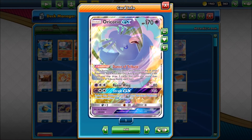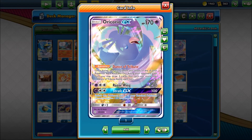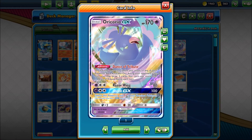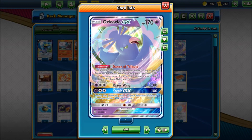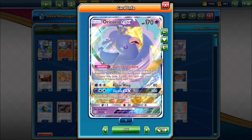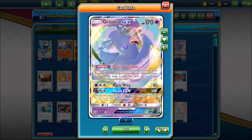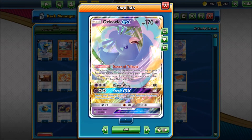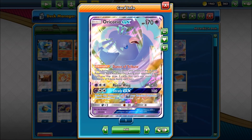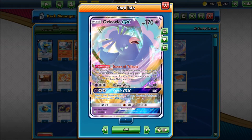Speaking of three cards from an ability, we have Oricorio GX and its Dance of Tribute ability. Once during your turn before you attack, if any of your Pokemon were knocked out during your opponent's last turn, you may draw three cards. This is very helpful because Blacephalon only has 120 HP, and Pokemon these days can sometimes deal 120 damage very easily. So once your Blacephalon gets knocked out, you just Dance of Tribute to build your hand back up. Combined with Stellar Wish, you can get all kinds of stuff back in hand while still having your supporter for the turn.